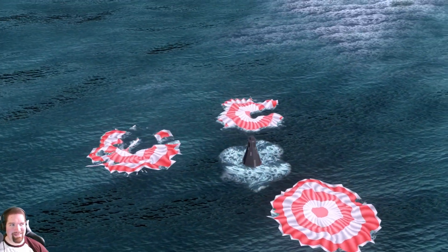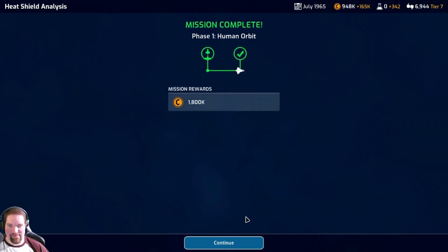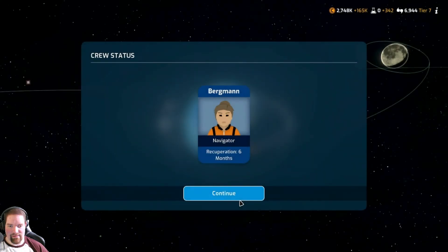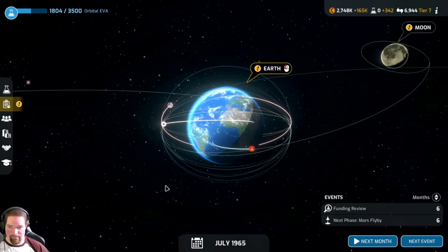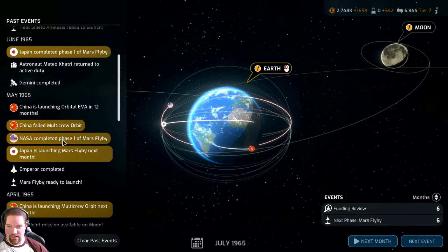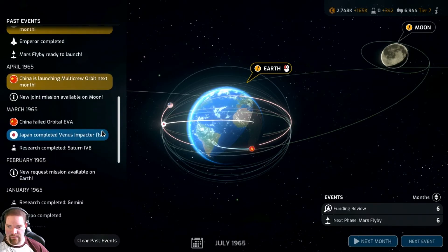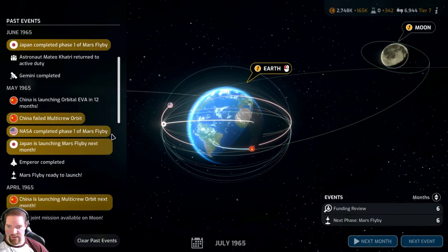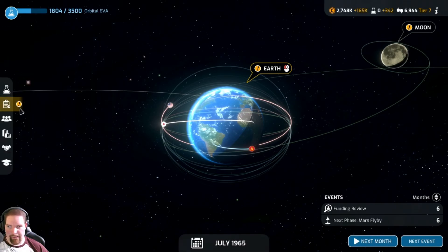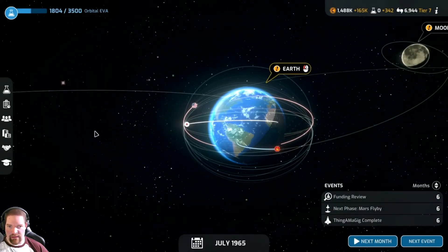That still hits pretty hard - I'm pretty sure our astronaut on board is liquefied. We got 1,100k. Six months to recuperate - no wonder. We complete heat shield analysis and Mars flyby phase one, and we complete phase one of Mars flyby still ahead of Pan by a month. Pan was the first to do a Venus impactor though. Now we have plenty of money.